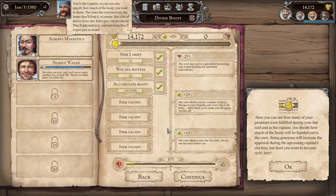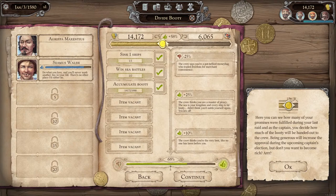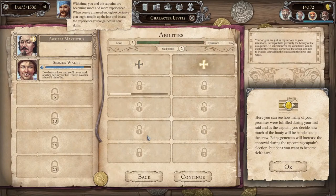In one day at sea, you and your crew managed to raid two convoys, capture one ship, plunder 50 barrels of woodwares, and obtain 14,000 gold. I like that — like a daily report, sort of like in a war game when you get a report of casualties. That's awesome. So let's do it. You're the captain, so you can also specify how much of the booty you want to share. This is a proper distribution — not automatic like in Pirates. A bit of advice: don't give them too much, they'll get used to it. If you have an approval of 50% or lower, you can get voted off. That's crazy.